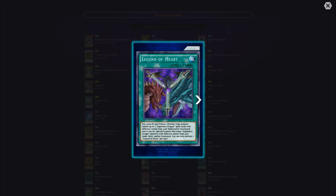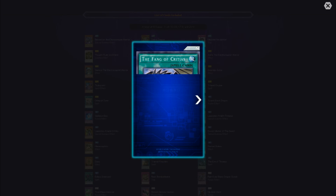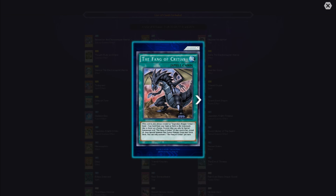Okay, I just noticed the pay 2000 life points part. The Fane of Critias — this card is also treated as Legendary Dragon Critias. Send one trap card from your hand or field to the graveyard of the type listed on the fusion monster that can be special summoned with the Fane of Critias. If that card was set, reveal it, then special summon that fusion monster from your extra deck. You can only activate one Fane of Critias per turn.